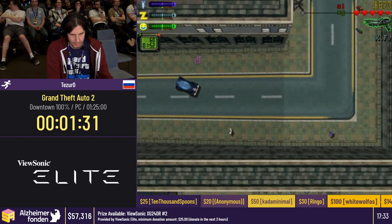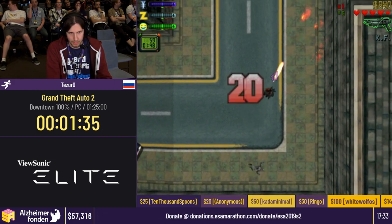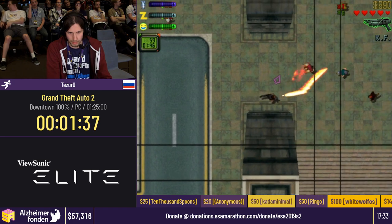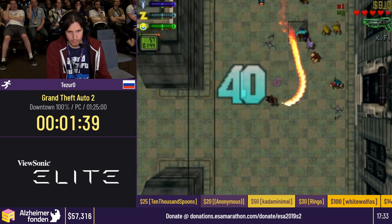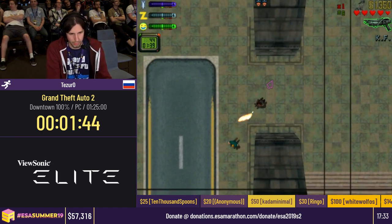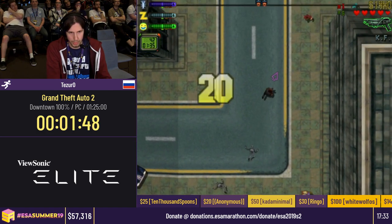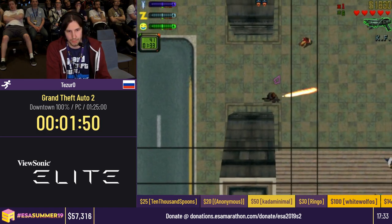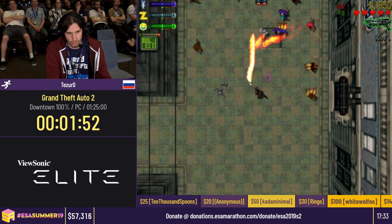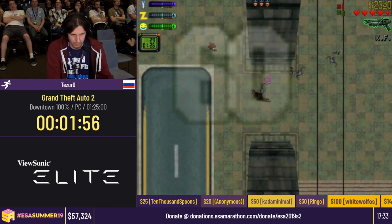We're in the tutorial section — it's something you never do in all missions or any% or anything else, but since it gives us one token we really need to do it. Unlike in 3D GTAs, you can start all the frenzies and everything whenever you want on the fly. We're just gonna do that whenever we're passing a conveniently placed frenzy and we have all the conditions to do it — that's how the routing works.